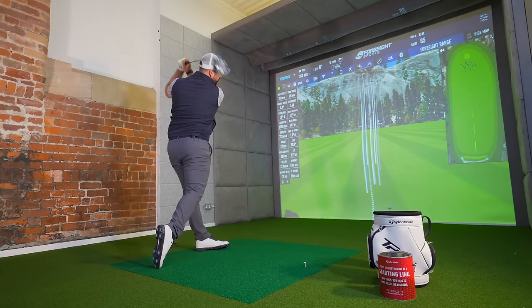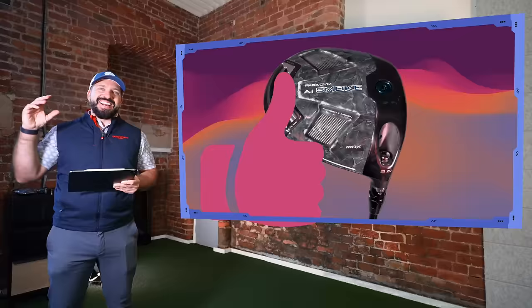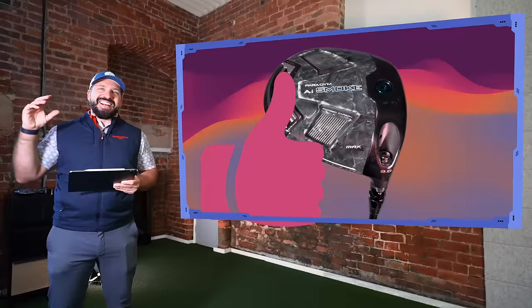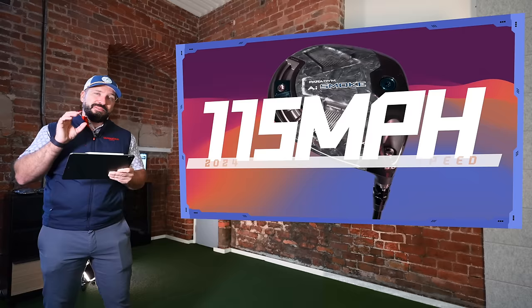I do like that type of ball flight though. Now, on to the data — and we have some surprises. Both drivers I was using at eight degrees with the Ventus shaft. For testing I also used the Pro V1, as I do with all my driver tests, to ensure accurate comparisons. This year I'm swinging at 115 miles an hour — that is my cruising speed.